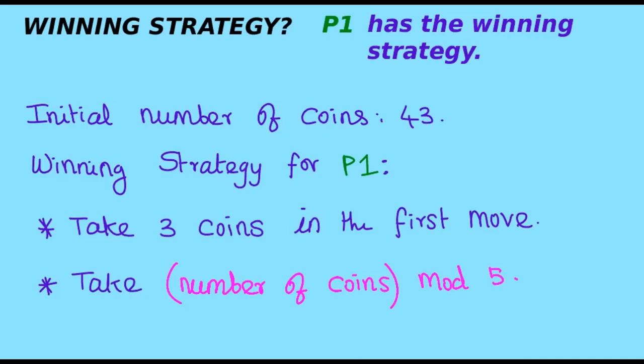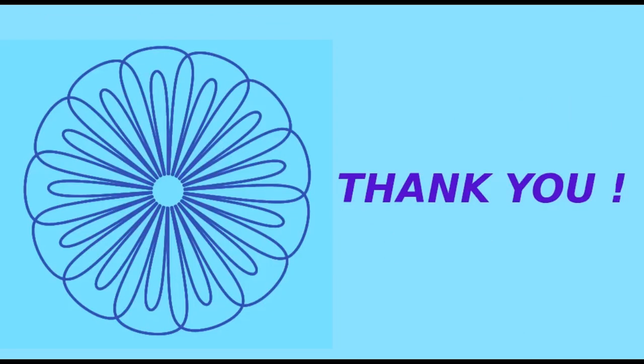A very simple winning strategy. The crucial idea here is to find some property that can only be achieved by one player, and if the final winning state also shares that property, then that player can ensure his win. In this game, that property is the remaining number of coins being a multiple of five, which can only be achieved by player one. In most games like this, we will be hunting for such a property. We will soon discuss more games like this.